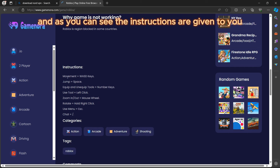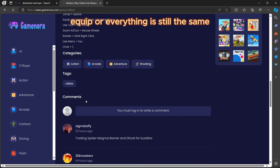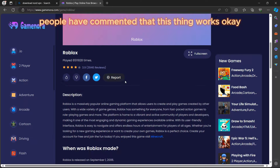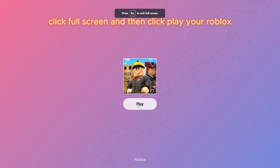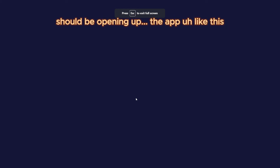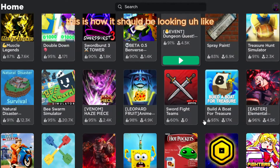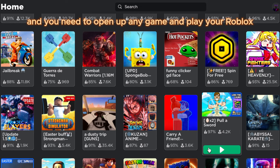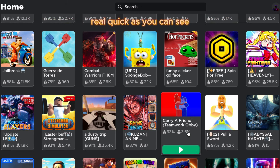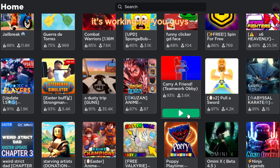Come back to the website and click on the Roblox player. The instructions are shown to you — movement uses W, A, S, D keys, jump is spacebar, and everything else is the same. People in the comments have said this works. Click the first screen, then click play, and Roblox should open. Make sure to smash the like button and subscribe if this tutorial worked for you.